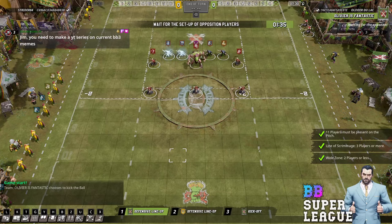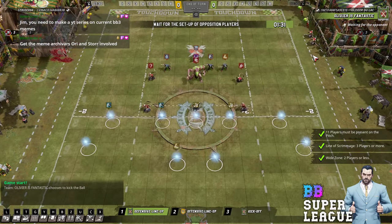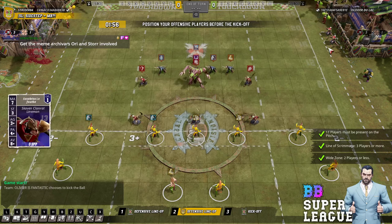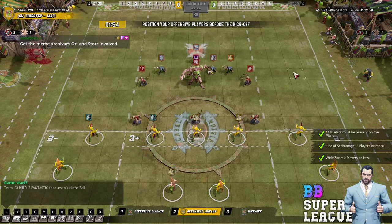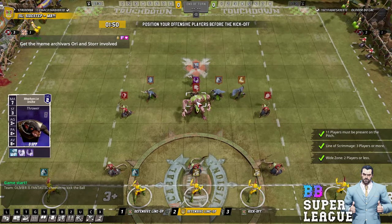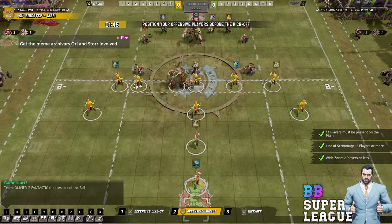Hello everybody, welcome to Super League. We've got Strider 84 with his Wood Elves versus Olivier Dulac with his Skaven. Olivier won the toss, chose to kick, benching two line rats. Sometimes you'll see people bench the sidestep gutter and/or the thrower, but he's fielding his full strength team on defence versus these Wood Elves.